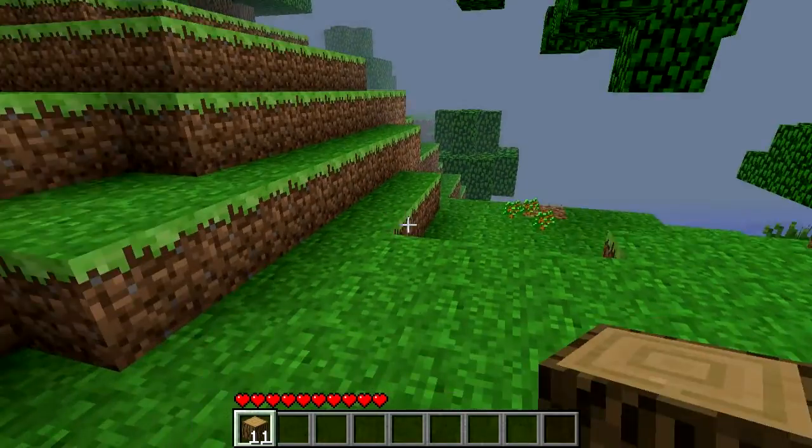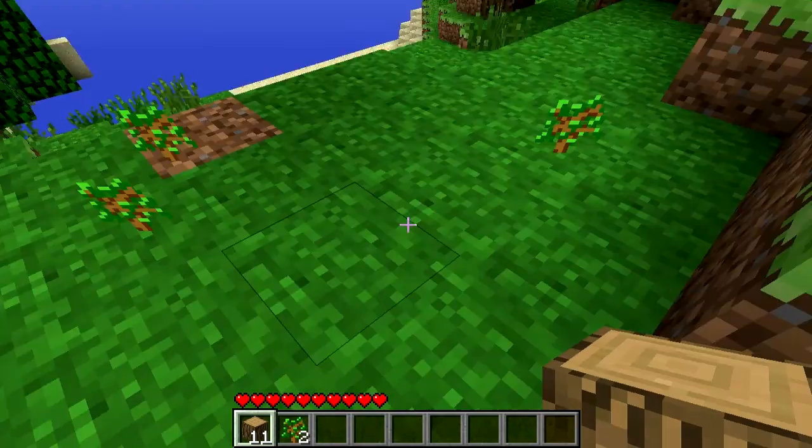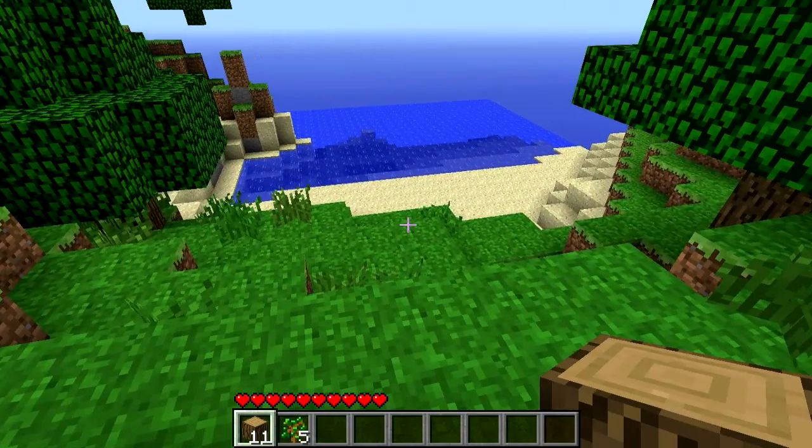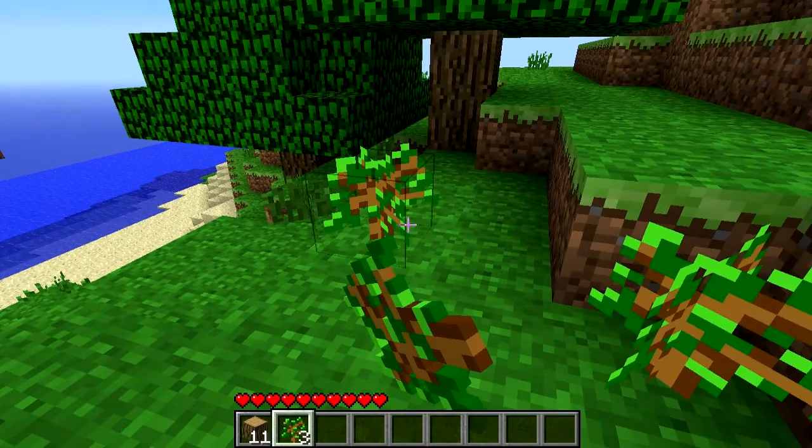So I've adjusted the video settings to get rid of the fog. Saplings are vital for making trees, so plant them down for trees.